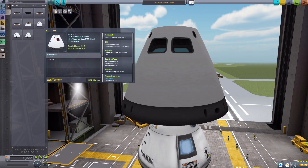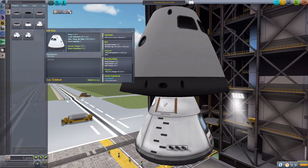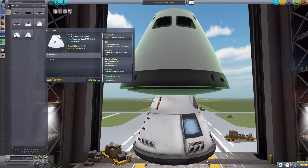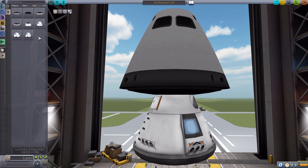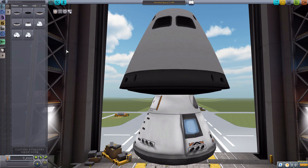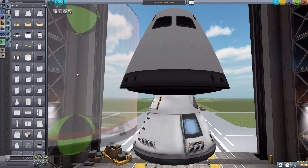So overall, a pretty nice decent little command pod, though quite large. As you can see the difference between the Mark 1-2 and this one. You may notice it's kind of an awkward size — you may be thinking that perhaps it's a 3.75 meter command pod. But if we just go grab a 3.75 meter tank, you'll notice it's not quite that.